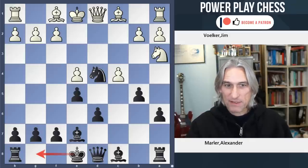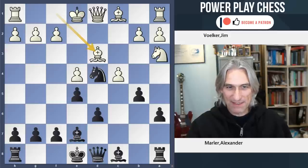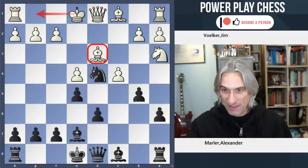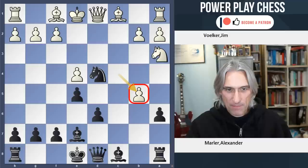And by this point, if I were white I'd be thinking: OK, I've just got to get out alive. I'd be going Bishop D3 and just evacuating, and I think white is still OK there. But instead, white took on B5.